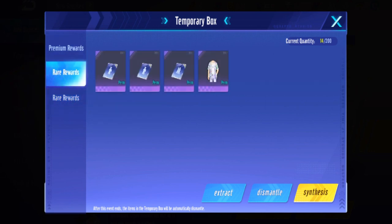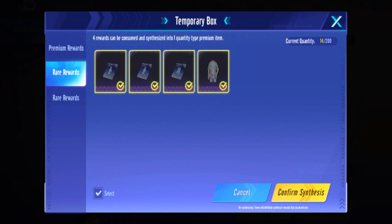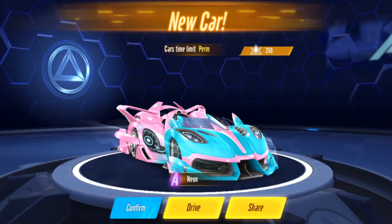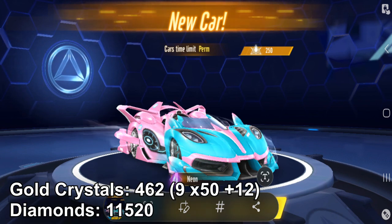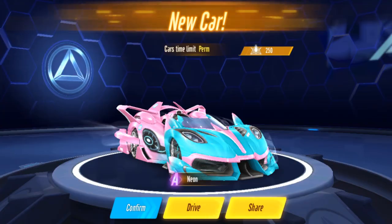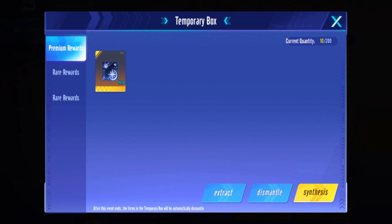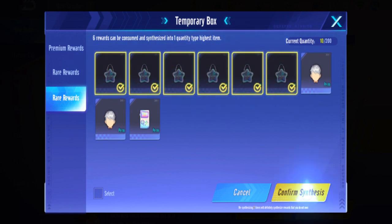Let's start with synthesis of four. Please give us a new gold - don't give us another duplicate because that would be very unlucky. Yes! We got the car! That's two main rewards down, and this is the main reward. After eight times 50 we got the car - I can do a review on this in another video. We can also do another synthesis for another random purple.